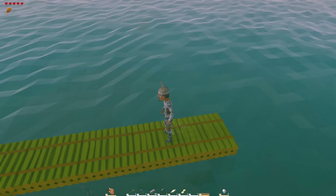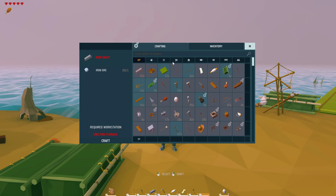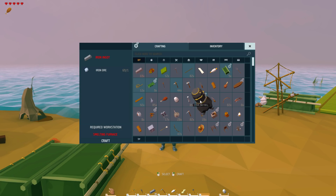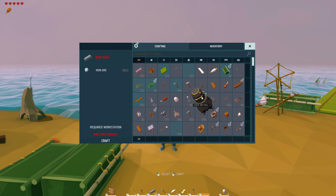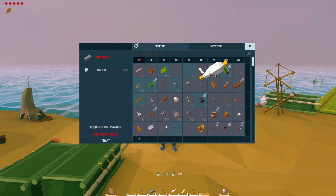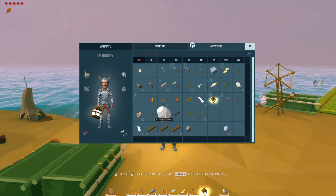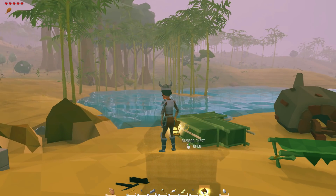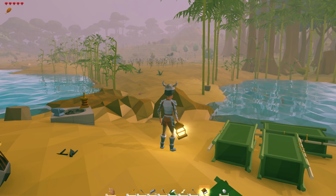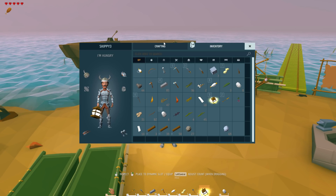Our next step is getting the mast on our ship - that's what we were working on last episode, and I spent a long time gathering all the cloth. Once we get to a desert island our cloth problem will be solved - there's a plant called sisal you can plant that just keeps growing new leaves you can turn into cloth. I love the weather in this game - the fog clearing after rain is so immersive, it actually feels like I'm in this environment.